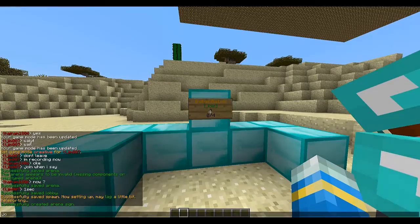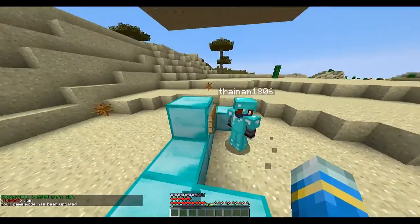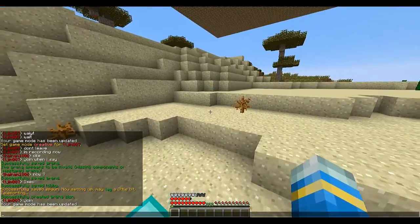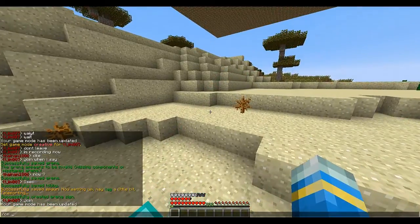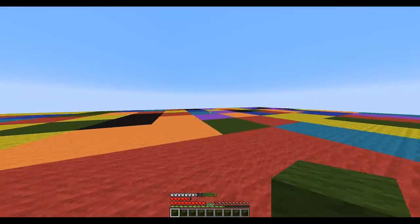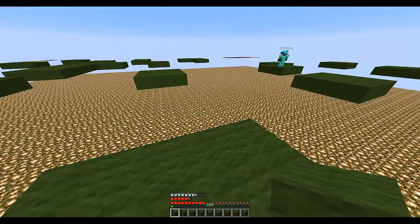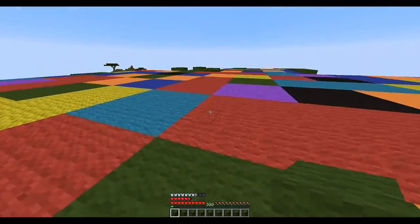Just right-click the sign and you'll be in a lobby. If you don't want to wait for other people to join, do slash cm start and then the arena name, which is '2'. You will jump in, and after a few seconds it will count down and give you wool in your inventory.